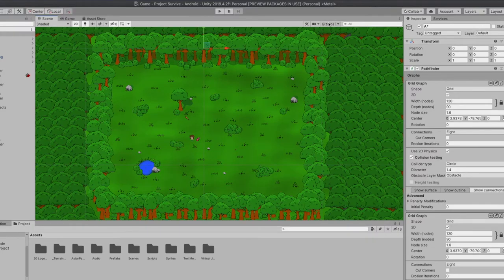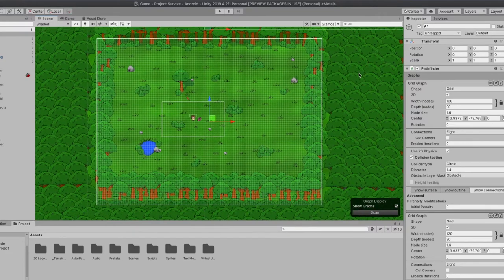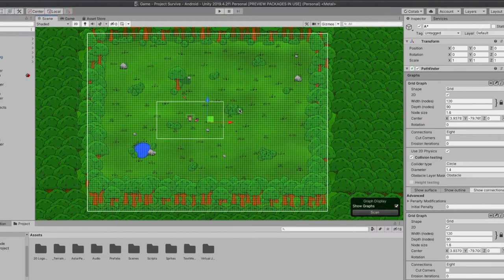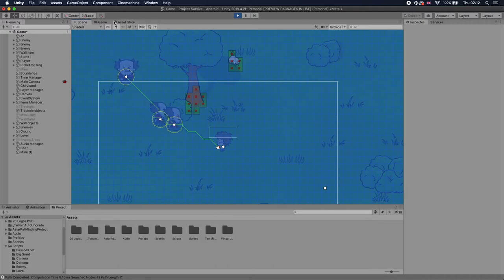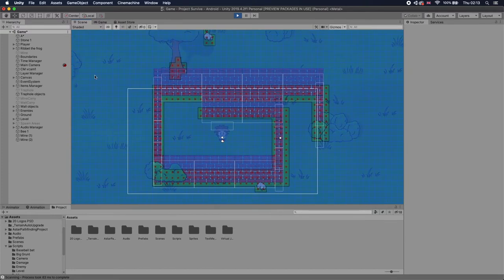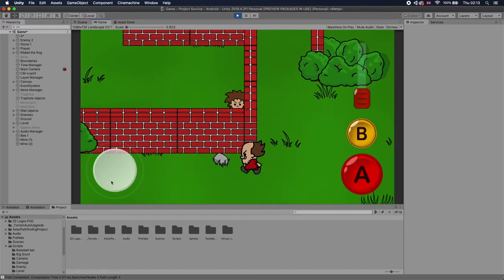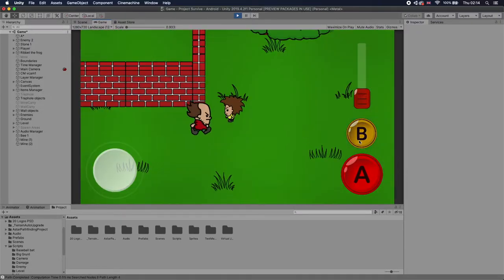In order for the grunts to track Ralph and avoid obstacles, I use the Pathfinder package provided by the A* Pathfinding project. I use a 120 by 90 node grid and it works very well. Every time I place a new obstacle, like a wall or a hole, it updates the pathfinding grid so the enemies are able to avoid those obstacles. Well — if there's a stone that's too close to the wall and a stone grunt is trying to get it, it'll get stuck. So yeah, it's not perfect.